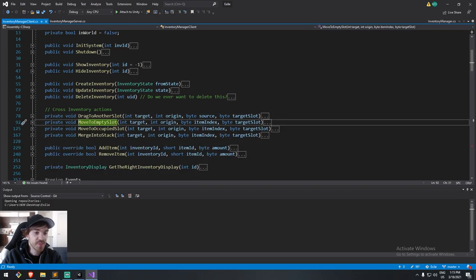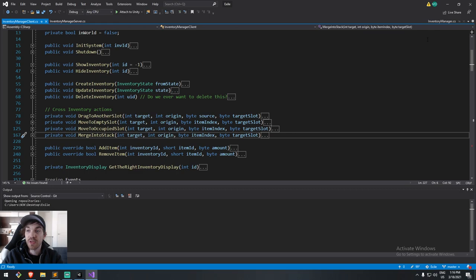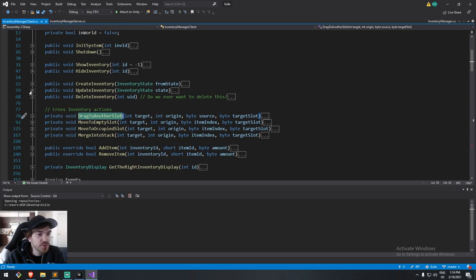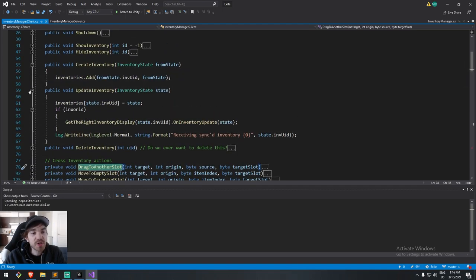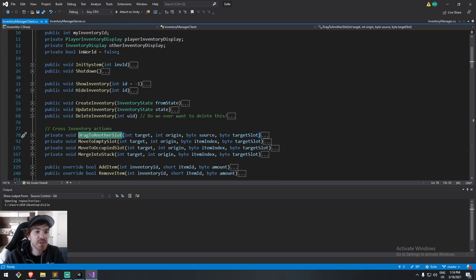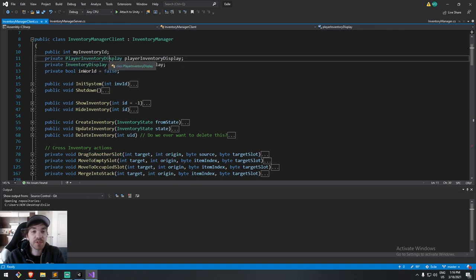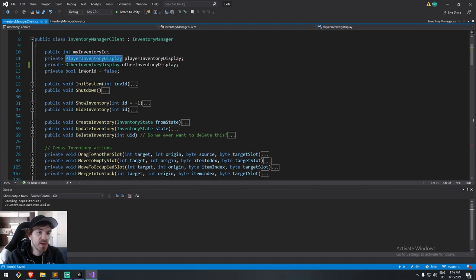The inventory manager client inherits from inventory manager, which holds all the inventories of all the actors we're currently subscribed to. I initially messed that up but got some help. I also have create-inventory, update-inventory, and delete-inventory functions. The hardest part was hooking up InventoryDisplay and PlayerInventoryDisplay — two different scripts that manipulate all client-side stuff.